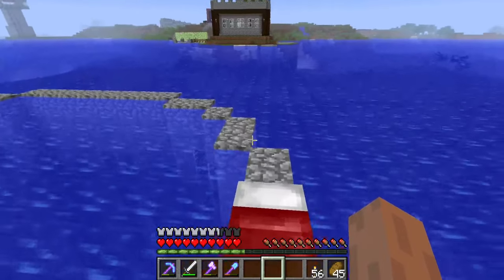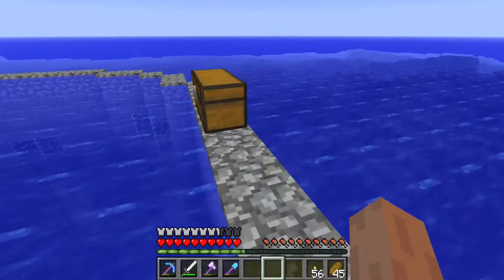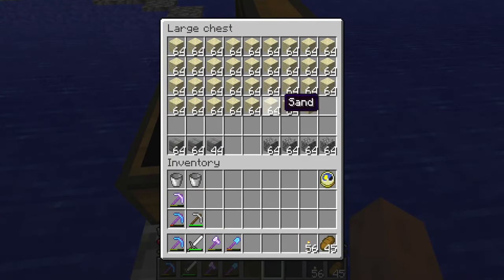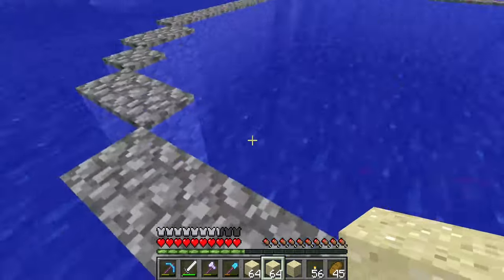Welcome back. As you can see there, there's a chest — let's go check out what's in it. A whole bunch of sand, cobblestone, stone bricks. I got that because I'm going to empty this of water today. So let's just grab a bunch of these and let's start.